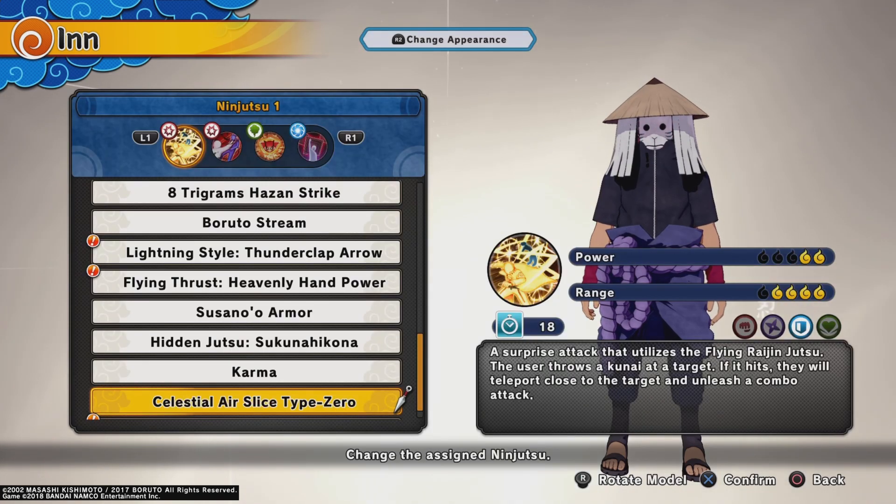For the ninjutsu — this is probably what you came for — it actually involves all three of the new ones. For the first ninjutsu, Celestial Air Slice Type Zero. This move is great; it can really hit anybody on the map if they're close enough to each other. It's from the Reanimated Minato DLC that just dropped like a week or two ago.